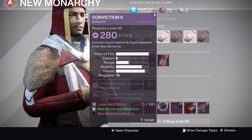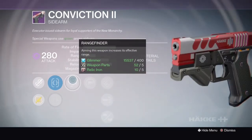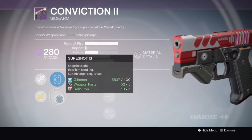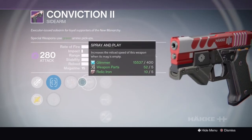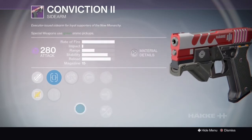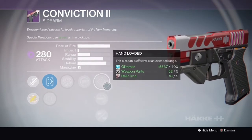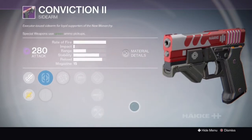This sidearm, though — the Conviction. Look at that rate of fire, holy crap. With Range Finder, this is freaking awesome. You've got Fast Draw, Sure Shot — it all depends on what you like. Range Finder: aiming this weapon increases its stability. Spray and Play, Hand Loaded, High Caliber Rounds as well. This thing can be used in the right hands pretty awesomely. I advise getting this gun as soon as possible.